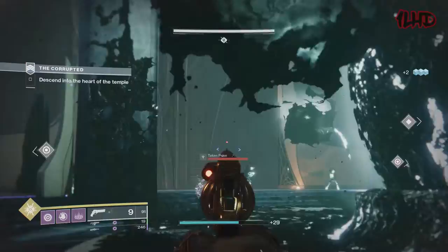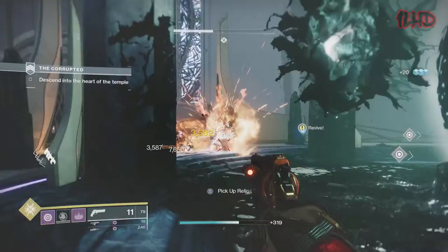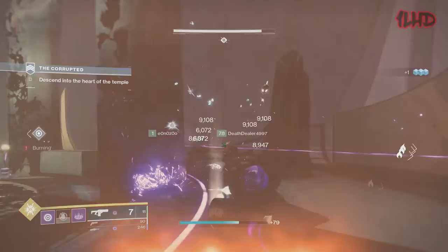Fatebringer and the original vendor roll of Dead Orbit's Hung Jury SR4 were two of the most beloved legendary weapons from Destiny 1 — both incredibly viable in PvE, with amazing stats and Firefly as one of their perks. Destiny 1's weapon loadout system was primary, special, and heavy — similar but not identical to Destiny 2's kinetic, energy, and heavy approach. In D1, elemental and kinetic damage weapons shared the primary slot, and since kinetic weapons struggled against elemental shields, elemental damage weapons always saw more use in PvE.